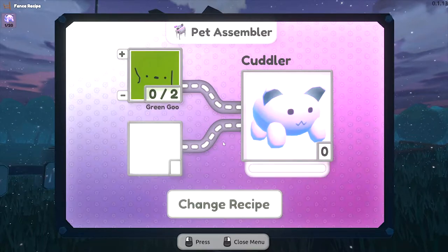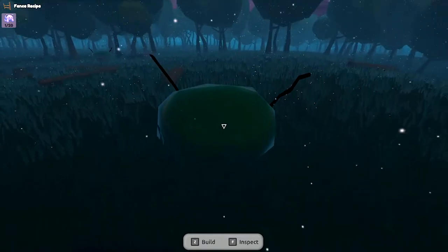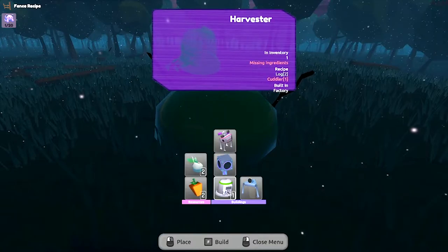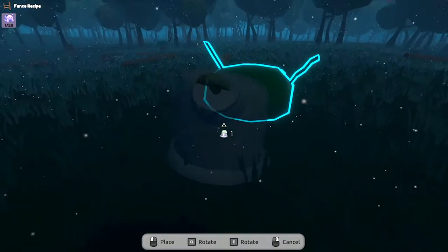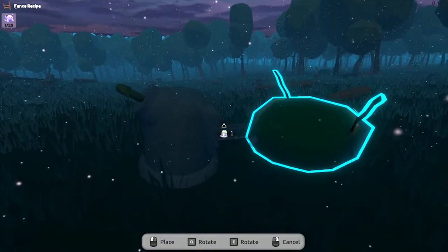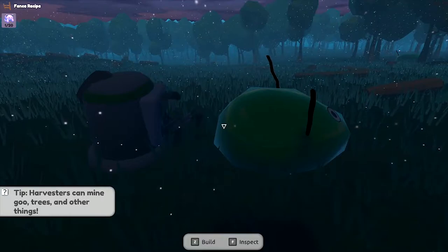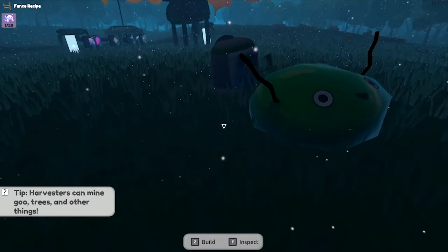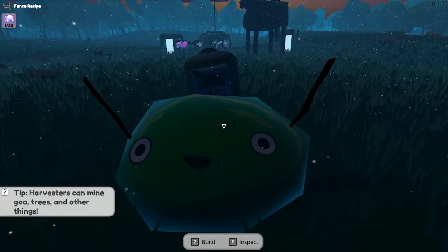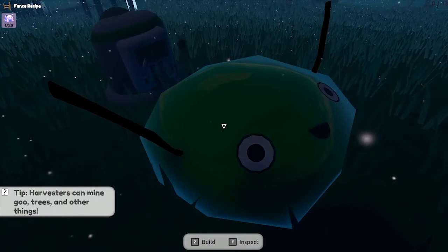I know what that green goo is. All we need is two green goo to make a cuddler, and that's this little fellow over here. So how do we get the green goo? Harvester! This little dude just goes and picks bits of goo off it. It's rather adorable, but you know — does that not hurt? I'm just chipping away at your backside there. No, they're still smiling so it can't hurt that much.